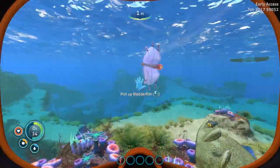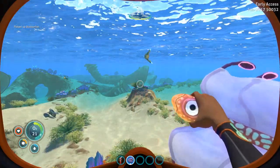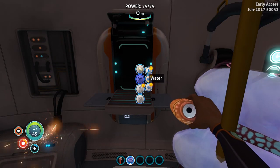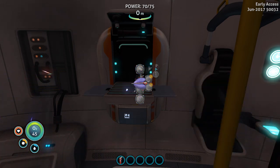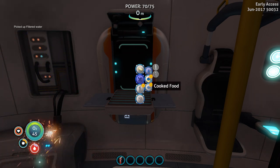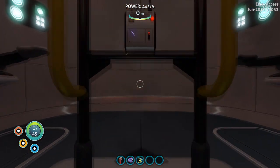What the hell is that? Bladderfish — I can probably squeeze this thing and it gives me some water. I need to get back to my ship ASAP. Substance — water. Filtered water. Bladderfish — yes, I got it! Now I know how to get my water and my food. It's not that hard, just grab some fish — we're in the middle of the sea, they're everywhere.